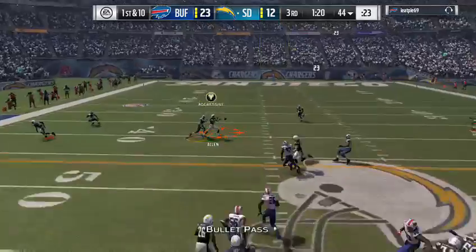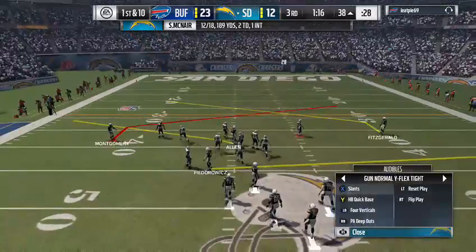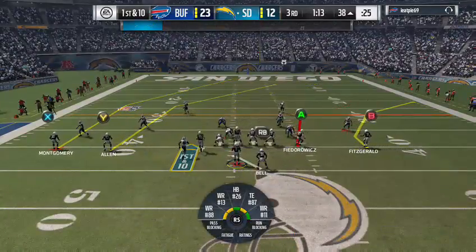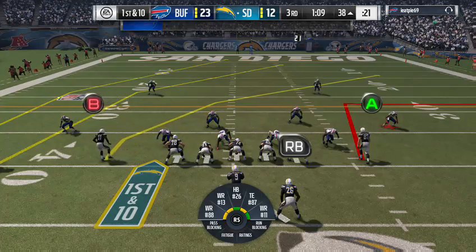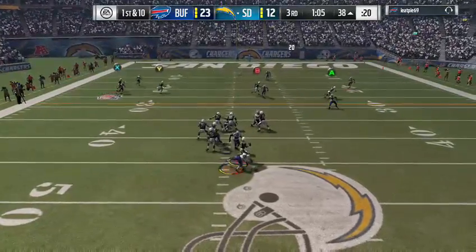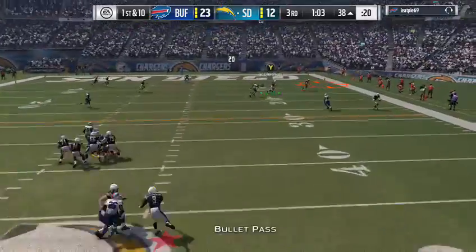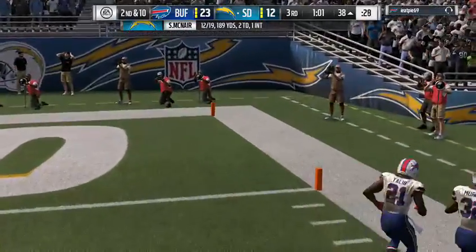The defense gave up the score last time — what adjustments do we need to make to slow them down and get the ball back? Is it more pressure, is it more zone? They'll try to figure that out. On first down they go play action — incomplete, took a shot, couldn't connect.